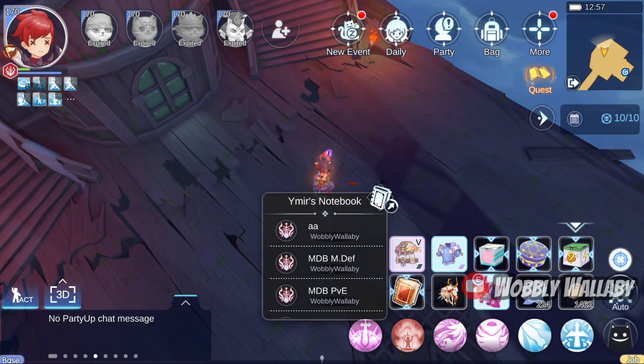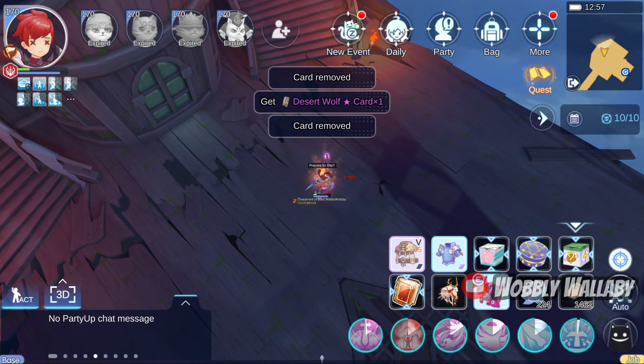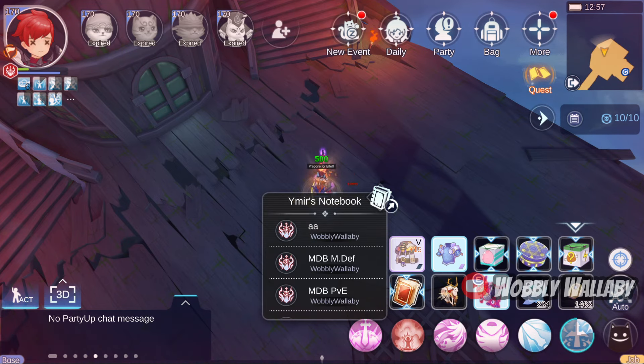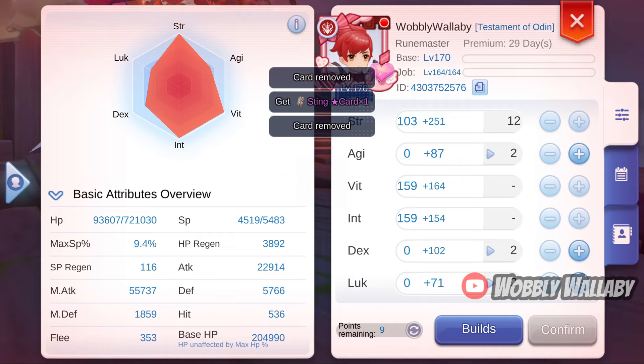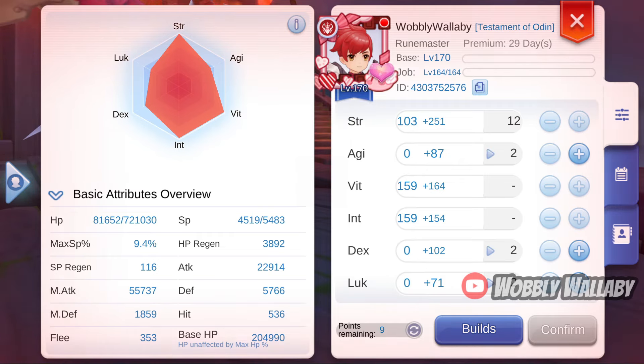Next, I have my M. Def set in my Yimmers slot, and I switch to it. This one has around 12,000 Magic Defense. I cast Pre-Purfer Elite, then switch back to my PvE build. Now I have 55,000 Magic Attack, which is a big jump. Having the measured Defense Switch gear is what changes this damage from A-Tier to S-Tier.